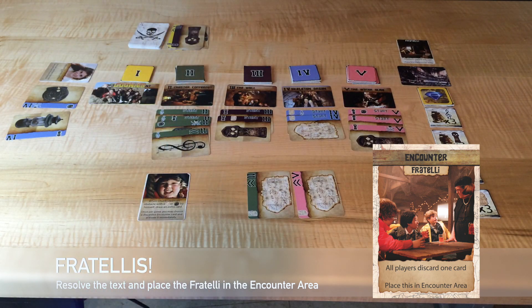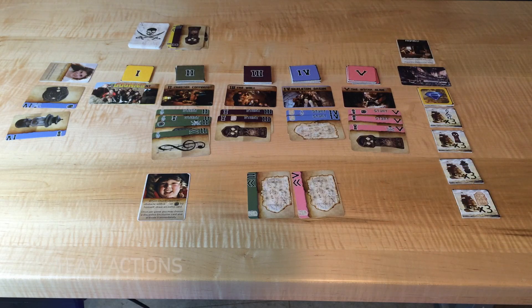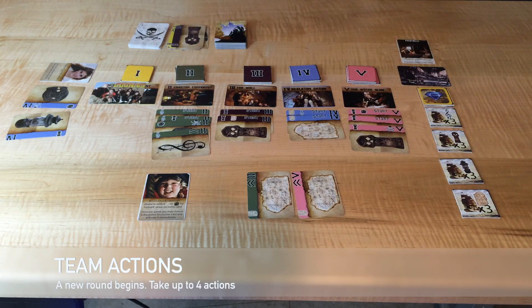We draw a Fratelli card, which forces us to discard one card each. That ends the turn, and we start over with four more actions.